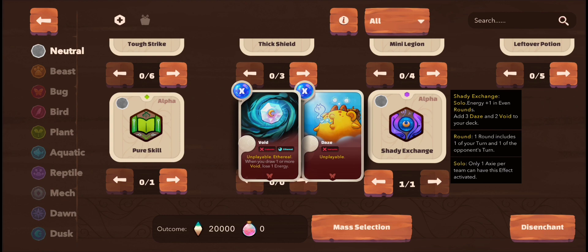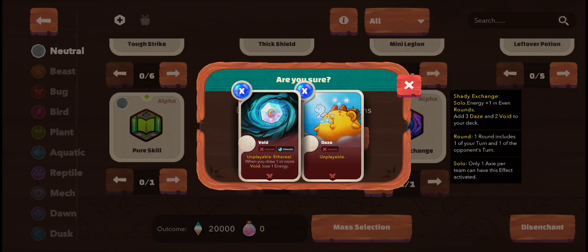Now I am gonna show you that if I disenchant the Shady Exchange I will get myself 20,000 moon shards instantly. You can see the outcome down below — 20,000 moon shards if we disenchant this. I will disenchant Shady Exchange and gain 20,000 moon shards instantly.